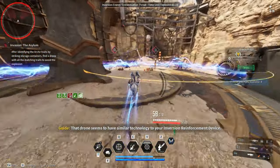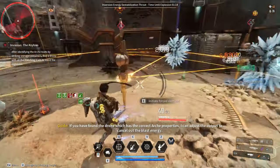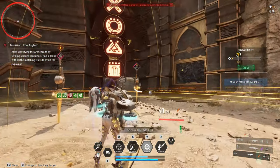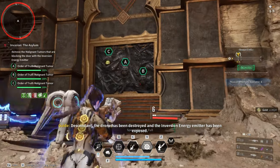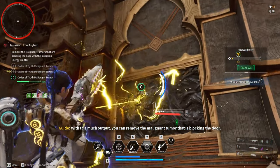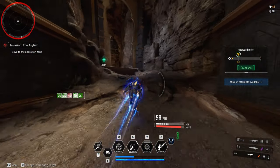That drone seems to have similar technology to your Inversion Reinforcement Device. If you have found the drone which has the correct alpha properties, I can adjust the output to cancel out the glass energy. The drone has been destroyed and the Inversion Energy Emitter has been exposed. With this much output, you can remove the malignant tumor that is blocking the door.